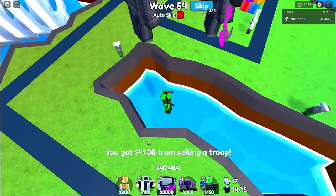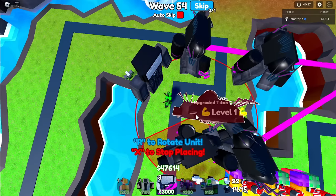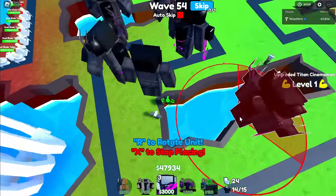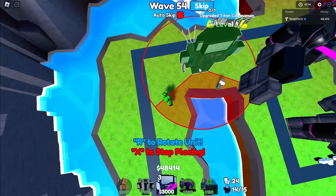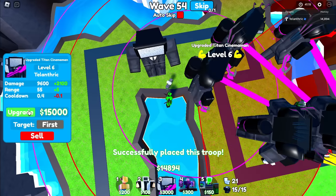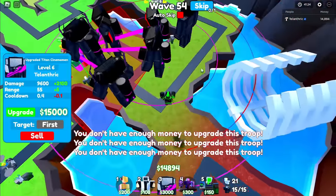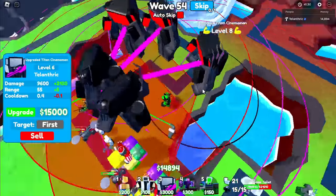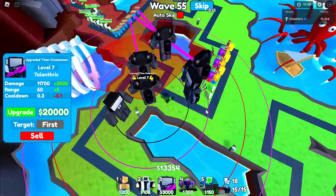I might as well just sell the DJ Man and put another upgraded Titan Cameraman where he was — but he can't fit in this area, so I won't put one here. That means I can place them wherever I want as long as they do good DPS, but they don't get boosted. Hopefully by the next update, Evan can have all units working with booster units — then people will probably get to wave 100 or more. You could for sure get a lot farther if booster units worked with this godly.